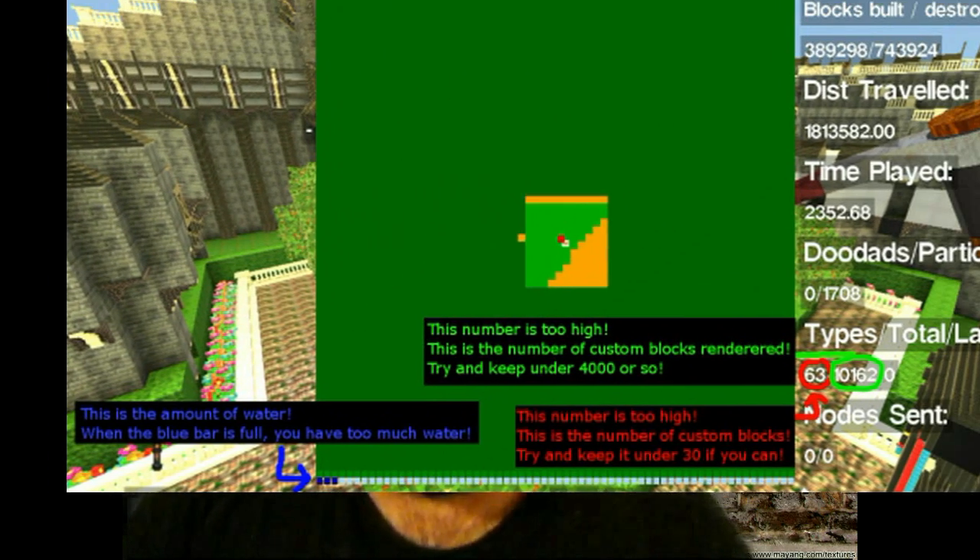This is telling you why your world might be running extremely slow. If you notice in the green, this number is too high — it's ten thousand, one hundred and sixty-two, or it might even be higher than that. He says try to keep it around four thousand or so; that'll help it render and run a lot smoother for you.